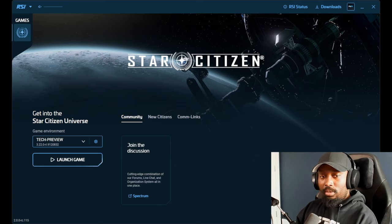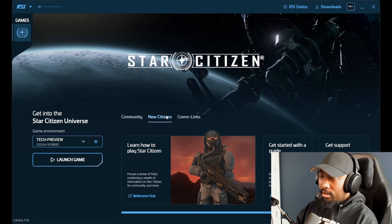If you switch over to Tech Preview, you just have a 'Join Discussion' link that takes you directly to the Spectrum link for Tech Preview. That's good — sometimes it's difficult to find those links right away, so it's really helpful that they have this here.